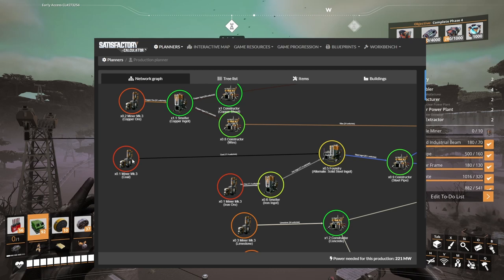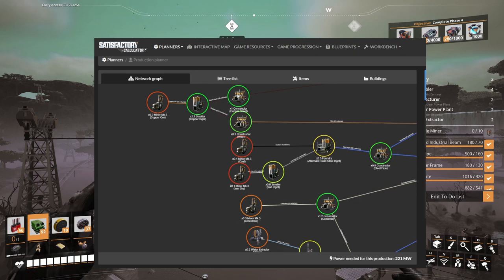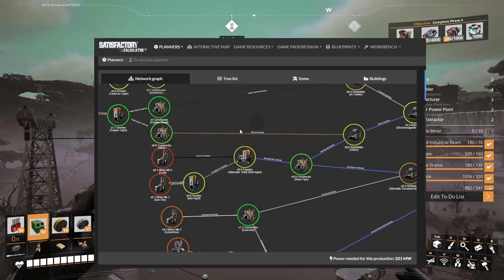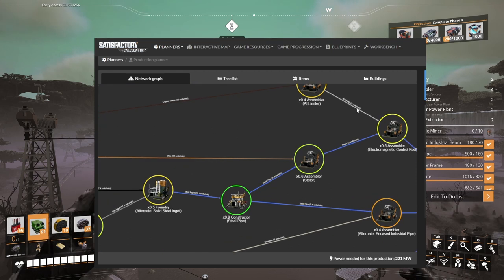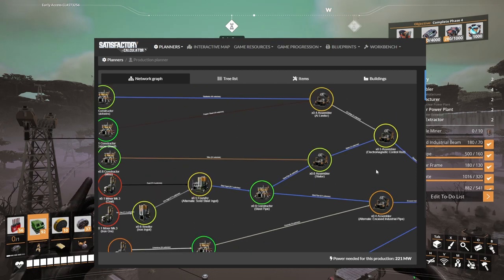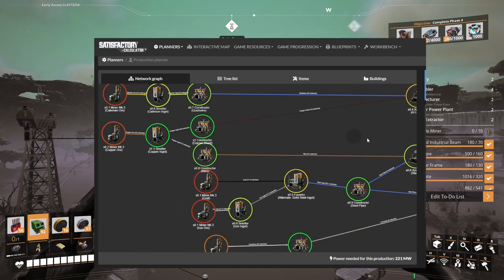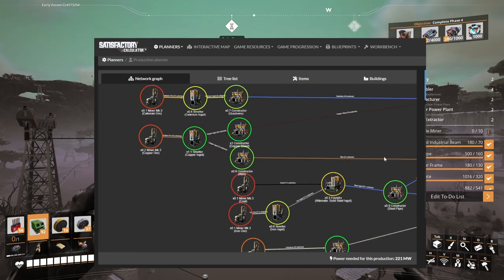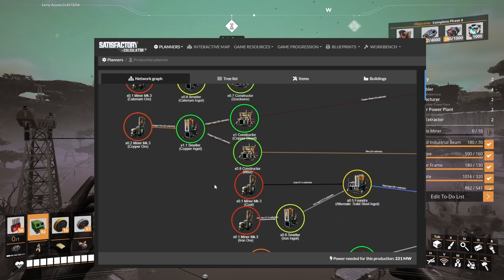These numbers are just to keep things balanced and easy to track. The steel pipes and wire will be doubled and we'll have some excess stored in the boxes. Starting from the stators and AI limiters production, we'll stick to exact quantities because I want to produce only 0.4 uranium fuel rods per minute — not more — because dealing with nuclear waste gets complicated fast. Two nuclear power plants will be more than enough for our needs.